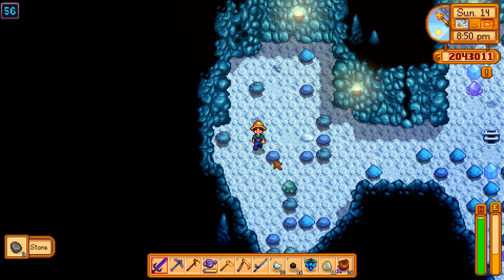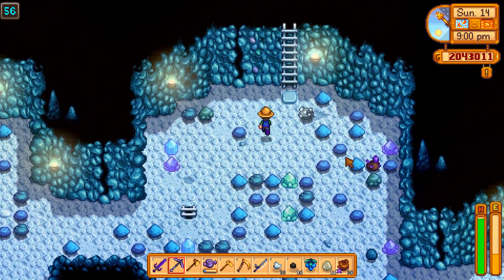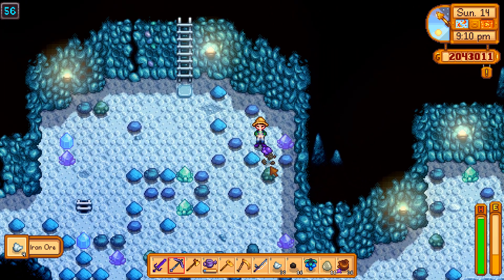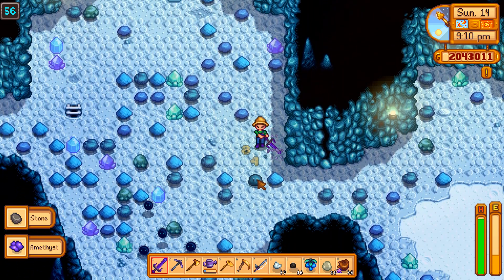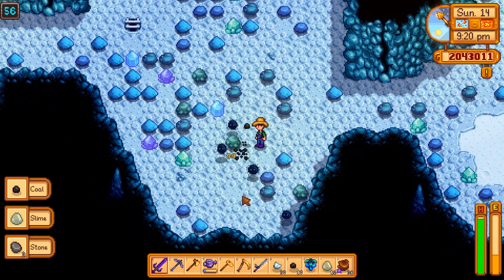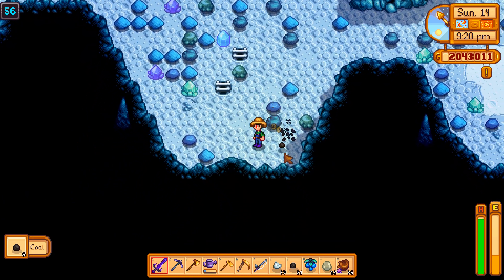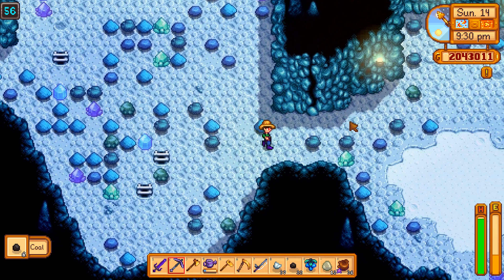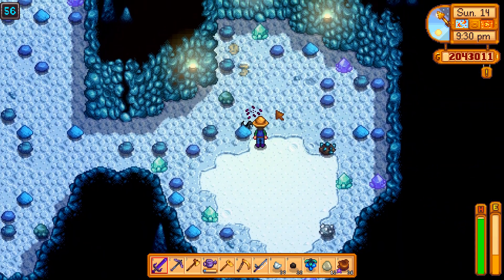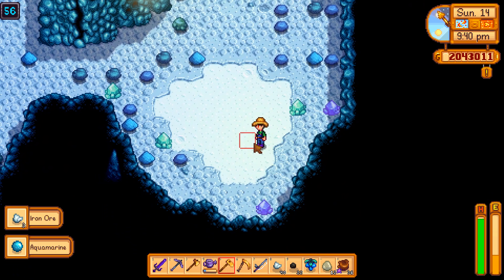You know what we should have bought? Bombs. Yeah! I think we should always come mining with bombs. Before we go to the desert mines again, we really should work on not only bombs but stairs. Stairs will be our best friend.